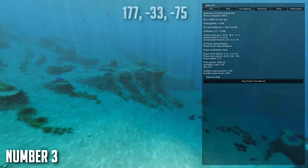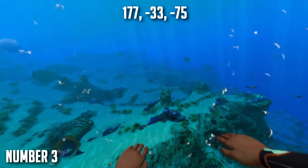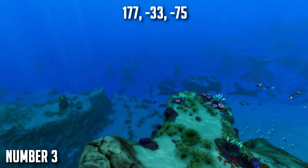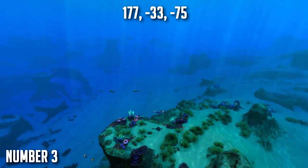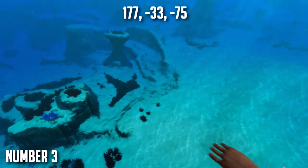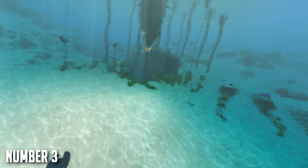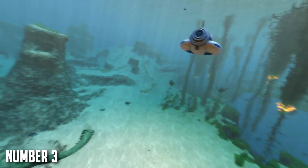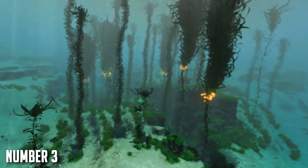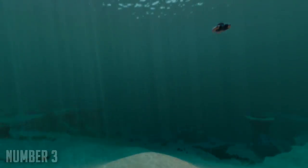At number three we have a very nice base located in the center of a kelp biome, between the grassy plateaus and the safe shallows, and it's very close to the life pod. You'll have to use solar panels for energy as the thermal vent is quite far away, but you can use connectors. This place is awesome as it's a very open area and you can have a lot of possibilities from the cliffs to build your base. All your resources are located around you, which is very nice, and it's pretty safe — no reapers come here and there are no real predators except for the occasional stalker. All in all, a very nice base location.